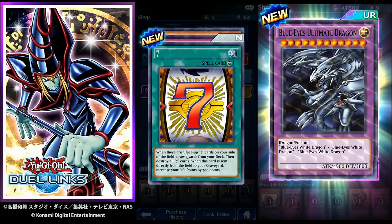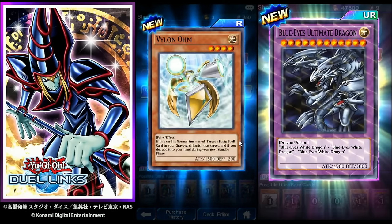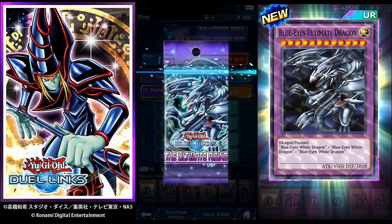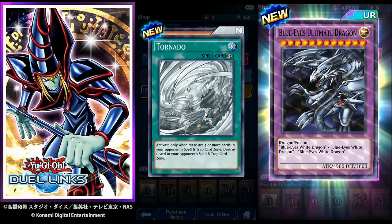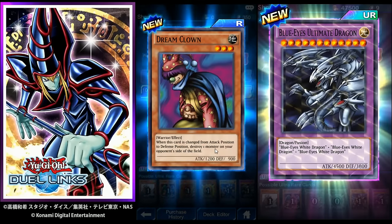Seven card: when there are three face-up Seven cards on your side of the field, draw three cards, then destroy all Seven cards; when sent directly to the graveyard, increase your life points by 700. Ready for Intercepting: target one Warrior or Spellcaster type monster on the field, change that target to face-down defense. Bylon Ohm: if this card is normal summoned, target one equip spell card in your graveyard, add it to your hand during your next standby phase. Faith Bird — 1500 attack normal type. Tornado: activate only when there are three or more cards in your opponent's spell or trap zone, destroy one of them. Dream Clown: used for a fusion; when changed from attack to defense position, destroy one monster on your opponent's side of the field.